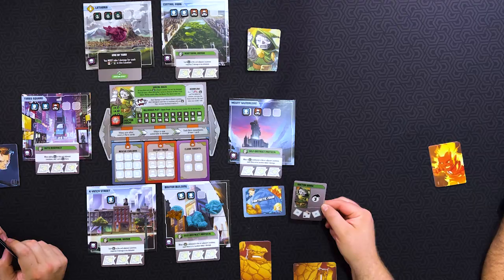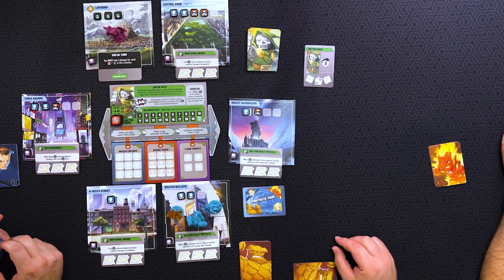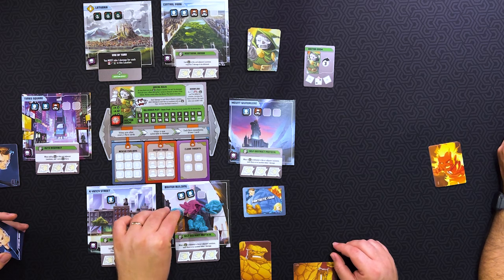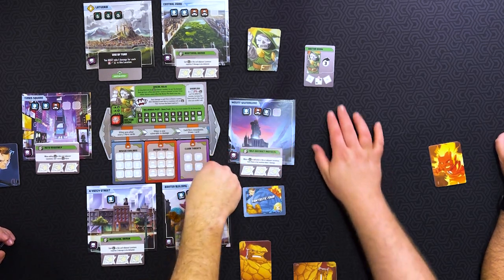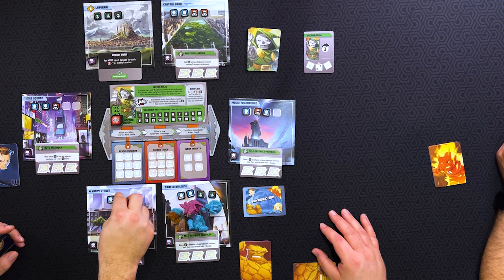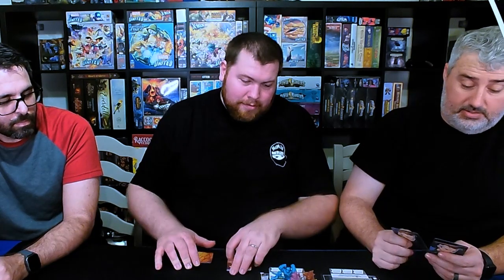Let's get started with Doom's Master Plan. Dr. Doom is going to move three, no BAM. He will add two Doom bots to the location he ends up at. He's joined us at the Baxter Building. And then a civilian on either adjacent location. Something to note: when a Doom bot is defeated at this location, each hero on this location takes one damage. So that will be something to consider while taking out the Doom bots.